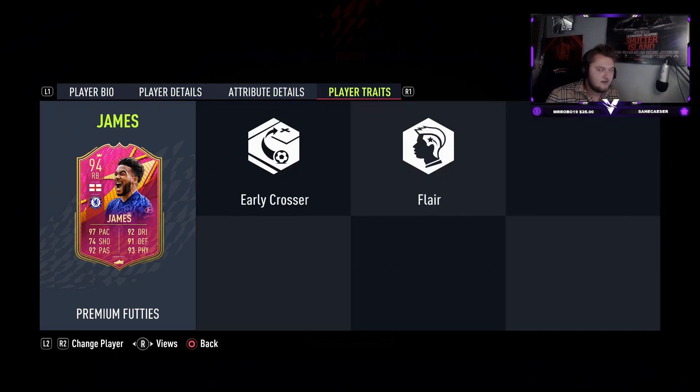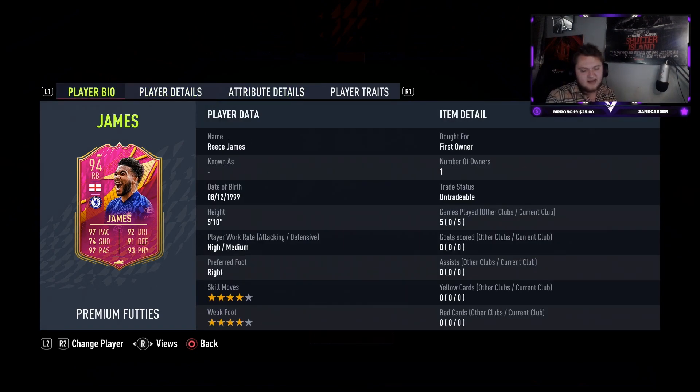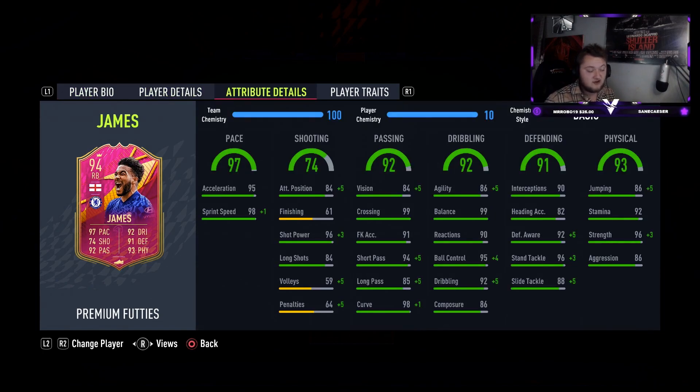He's got the early crosser trait. In-game stats: 95 acceleration and 98 sprint speed. His shooting stats are a little low - he should have higher long shots in my opinion. I share the same name as this guy, spelt the same way, which you don't see very often. His passing: 84 vision, 99 crossing, 91 free kick accuracy, 94 short pass, 85 long pass, and 98 curve.